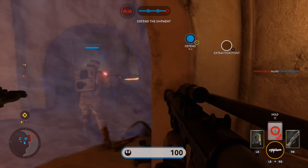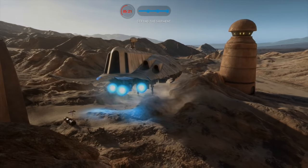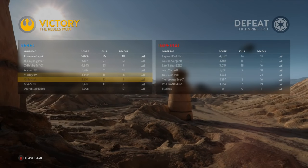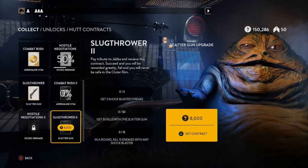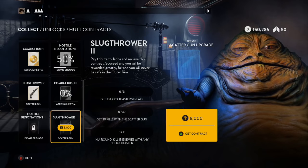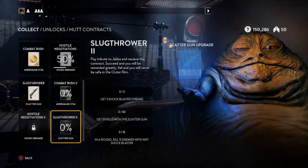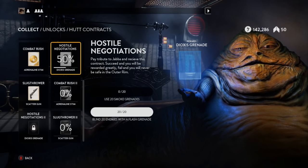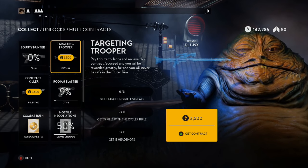I'm not as excited for the other Star Cards — the Dioxys Grenade and the Adrenaline Rush thing seem a little weak. Leave me all your feedback guys, and if you want to see some gameplay with those things I'll be sure to get those to you. I'm showing you the new Hutt Contracts — if you've got tons of credits sitting around like I do, make sure you get in there and unlock all of these Hutt Contracts so you can start making progress towards unlocking all of this stuff. Don't let the 'Fail and you will never be safe in the Outer Rim' text intimidate you. Just start unlocking all this stuff, because depending on how you play, it might take a while — no reason to hold off making progress on more unlocks.